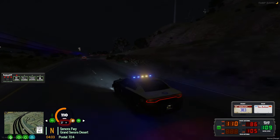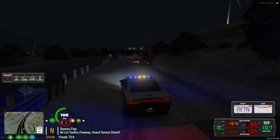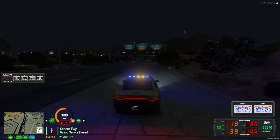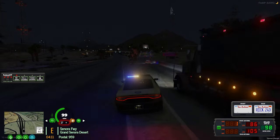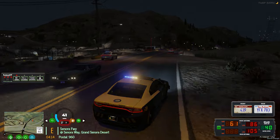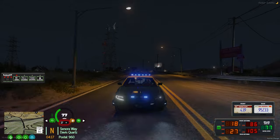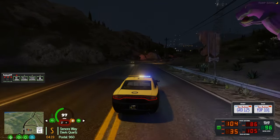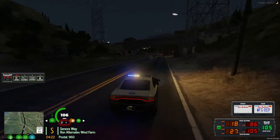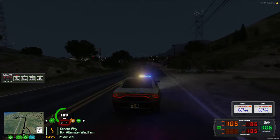Continuing — coming up to 68 now, going to be taking 68. Making a right, going south on Sonora Way at 960, coming up to Rex's Diner. Still continuing south on Sonora Way, coming up to the power station at 960. Taking the 15 back north.